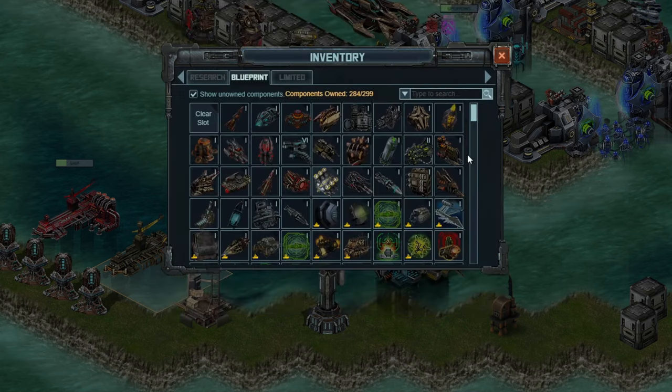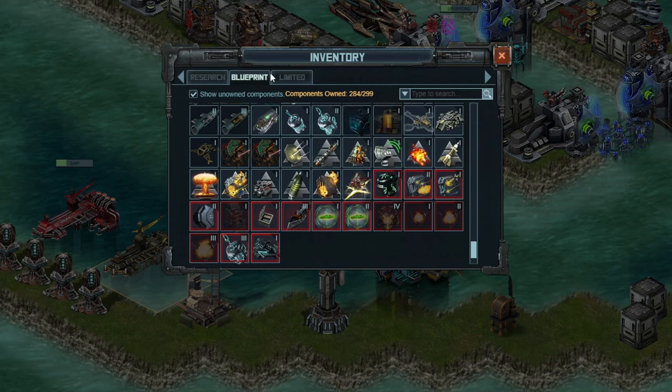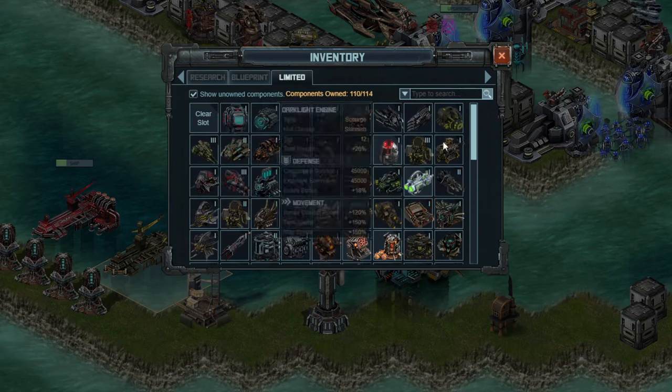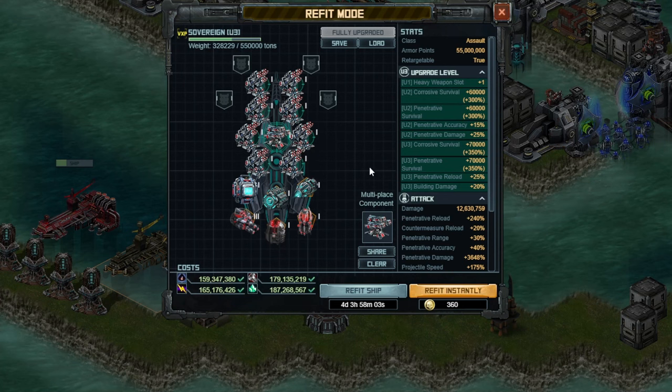Jumping over to the last special, there aren't a ton of options. We are going to go with the Star Tracker Guiding System under Limited, which is Assault or Garrison and gives you Penetrative Damage — which is incredibly important. You need a Penetrative Damage special on here, so you're not taking this one off any of your ships. Those are the specials you want on your Sovereign for at least three of the slots in the fleet.